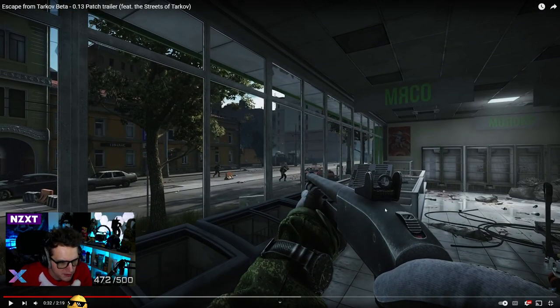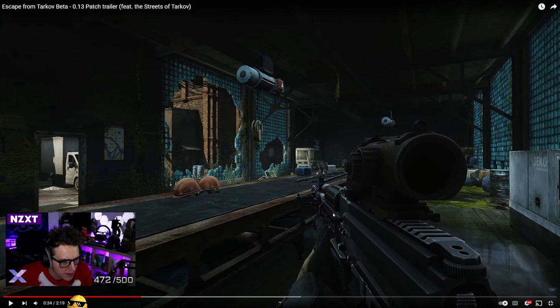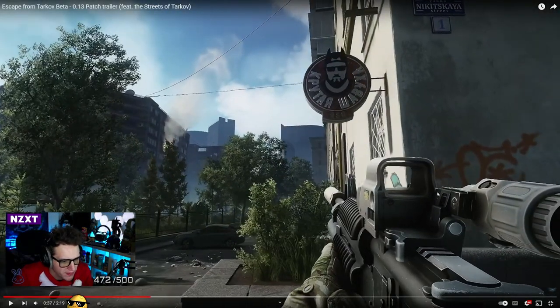Is that the Mossberg 590? Doesn't seem to be anything new going on here. Another GP-25. I don't recognise the jacket — that could be the top tier BEAR jacket. So we've got an M4 with the M203 grenade launcher — the 40mm. He's wearing the multi-cam shirt and gloves, which are already in the game.